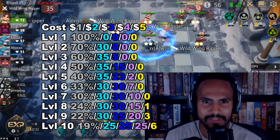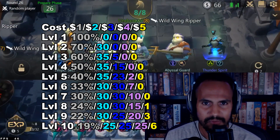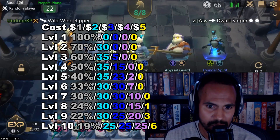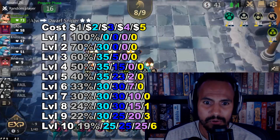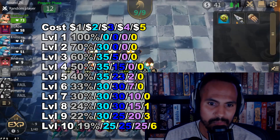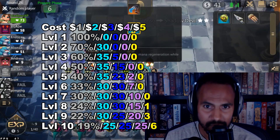Let me just show you the percentages. So obviously level one is 100% chance of getting one-cost or common units. At level two, it's 70% chance to get one-cost and 30% chance to get two-cost. At level three, it goes to 60% for one-cost, 35% for two-cost, and 5% for three-cost. And at level four, it's 50% chance to get one-cost, 35% to get two-cost, and 15% for three-cost.